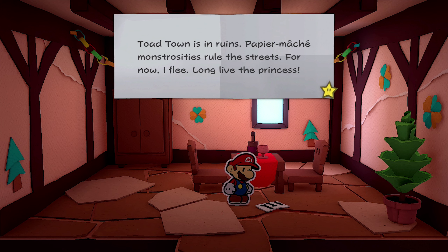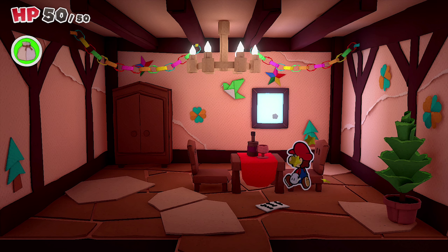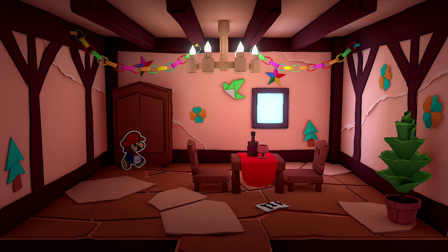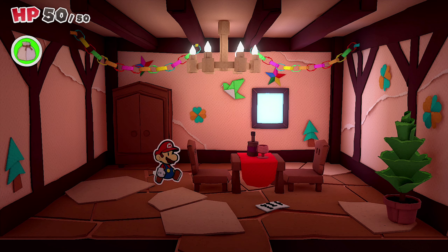There's a note: 'Toad Town is in ruins. Paper Macho monsters ruled the streets. For now I flee. Long live the Princess.' Interesting. We found a chest — 100 coins, I'll take it. I think that's the only thing we could do in that house, so let's move on and explore Toad Town.